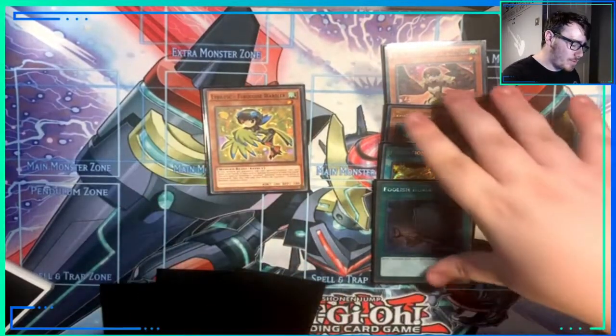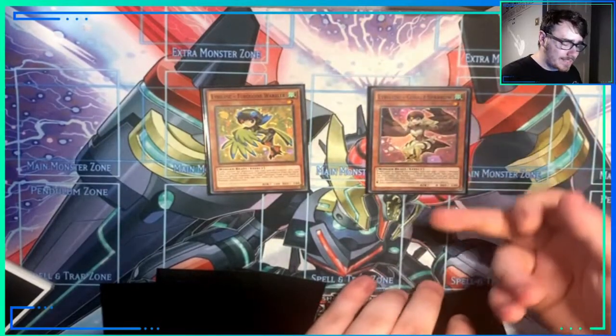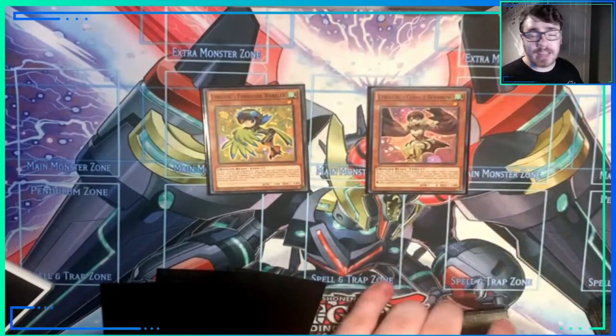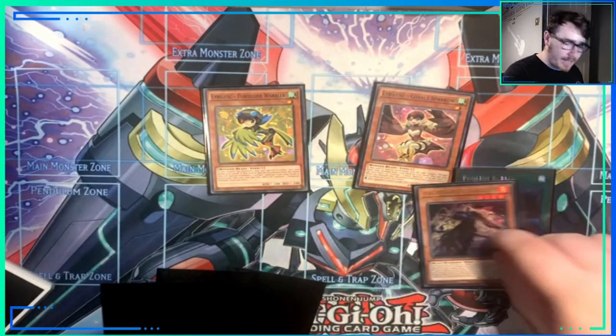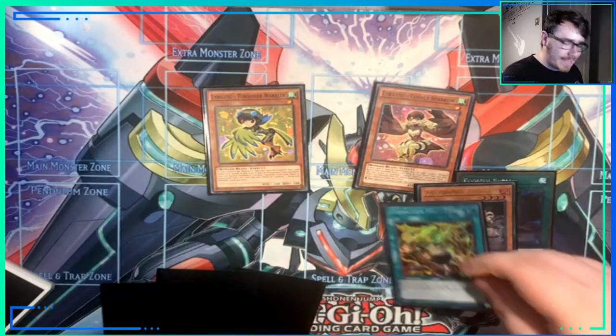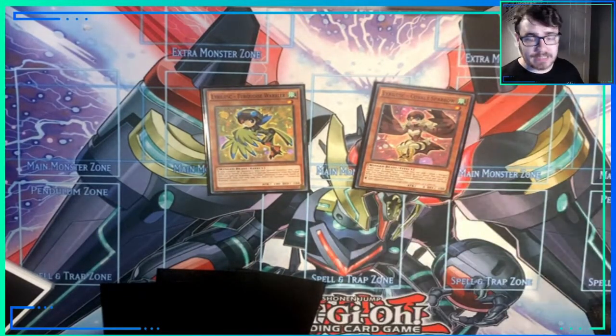So let's break it down. I'll go through the most basic version of the combo. What you really need access to is Cobalt Sparrow, either in your hand or in the grave. Foolish Burial can send it to the grave, Fractile can send it to the grave, and Tenky can search Fractile which can send it to the grave. Those are the core pieces of the combo.